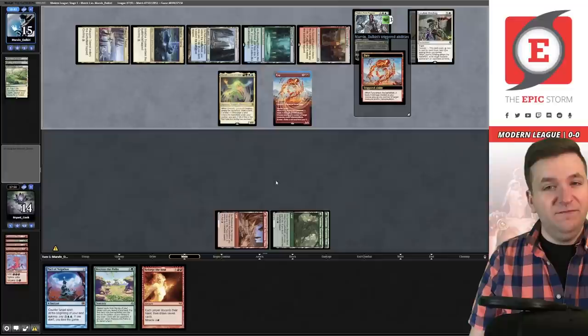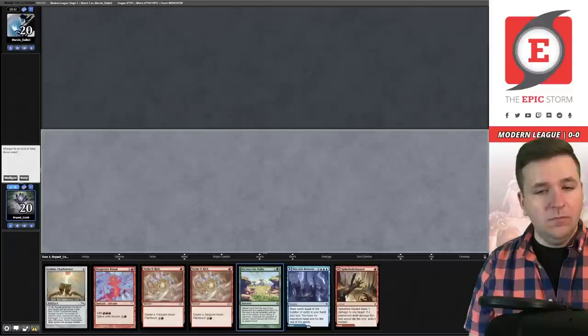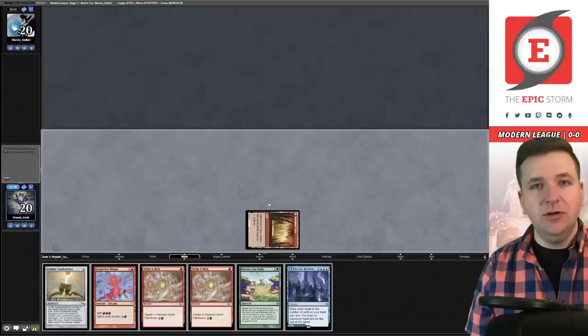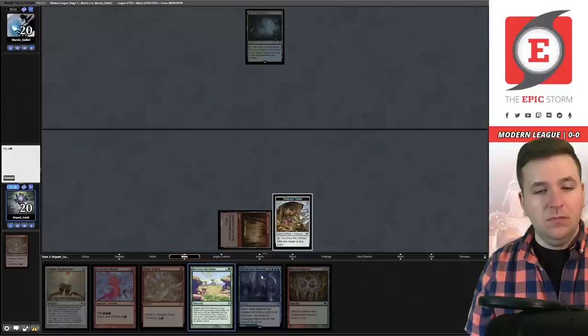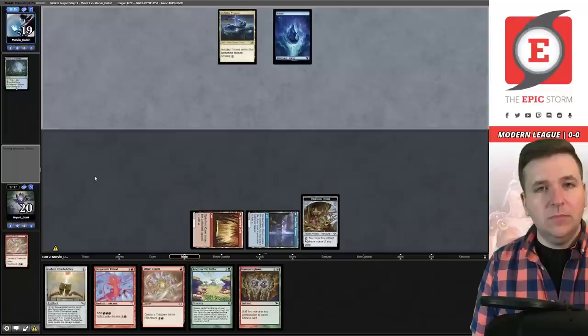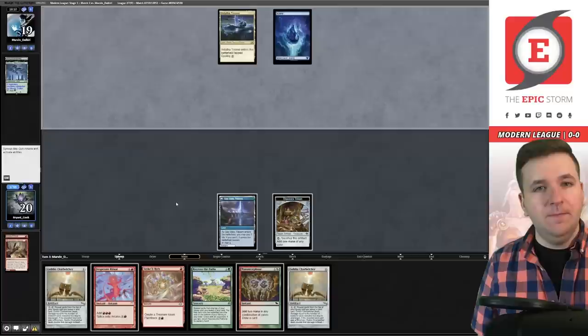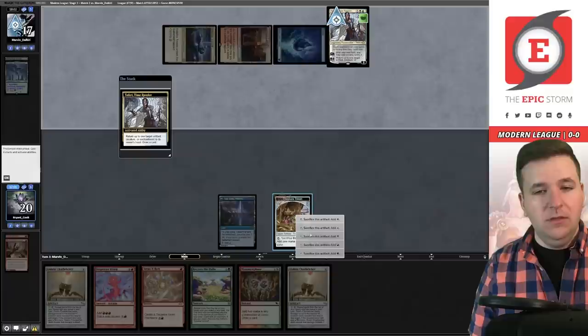And there's a Leyline Binding. They plus with Teferi — Omnath. Sure. Windswept Heath. I feel like I missed the window this game — Teferi got me. Now they're casting Fury, so next turn they're attacking for ten. I'm not going to be able to beat that. They also left in Solitude for Magus of the Moon, so I don't want to board that in. We're just going to try to resubmit. This hand seems pretty good, we'll keep. Turn one Spike Field Hazard, past the turn. Manamorphose, Strike It Rich.